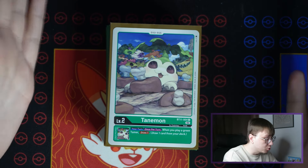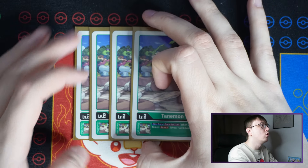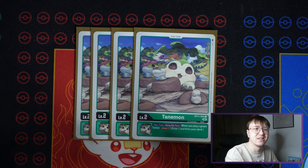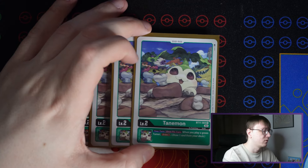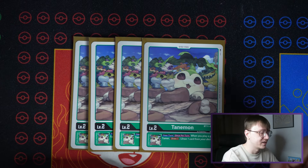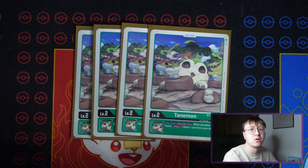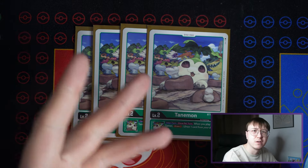Here we are with the deck. Let's go over some of the cards and the choices I'm making. Starting with the eggs: I'm playing four Tanemon from BT11. The reason I prefer this is because of the draw effect — when you play out a green tamer, which you almost always will, you get an immediate draw. It also combos very well at level four: you go into level four, suspend it, play a tamer, get a draw, and get to do a search as well.